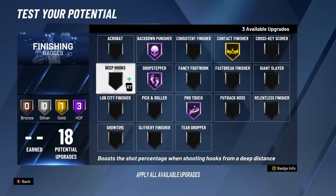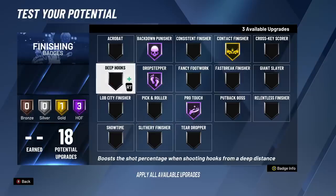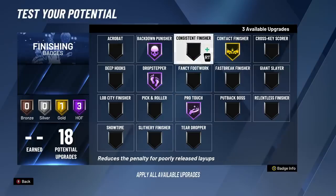The deep hooks badge - so far as I'm playing and grinding my player, the hook shot seems pretty solid this year and really efficient. ProTouch is also gonna affect your hook shots, so keep that in mind. If you feel like you want to throw up a lot of hooks, deep hooks is not a terrible fit - it lets you shoot hook shots better from any range, not just the deep range. It activates close to the basket all the way out to far. Pick and roll is also decent if you're gonna be playing twos, threes, or Pro-Am.